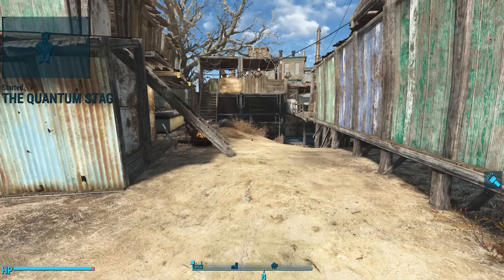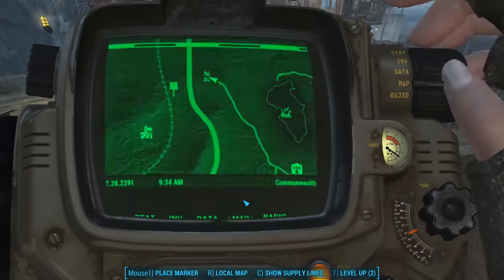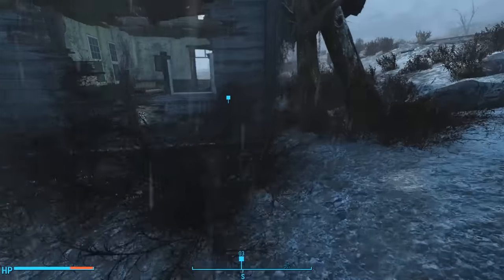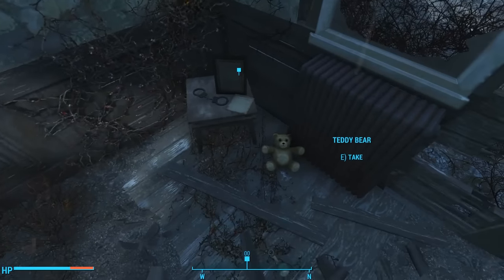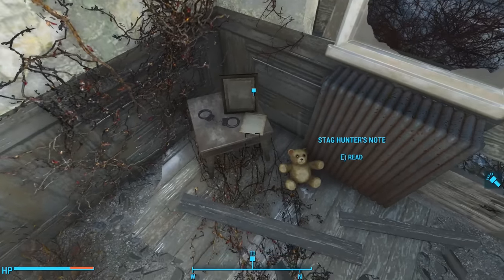Upon arrival in the wasteland, we begin the quest: The Quantum Stag. Investigate the area west of Outpost Zemonja. Once at the outpost, the map marker sends us southwest, and a short walk later we find a ruined, abandoned house. Inside, we see a small table with a teddy bear on the ground and a pair of handcuffs, and on the table: the Stag Hunter's Note.